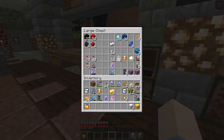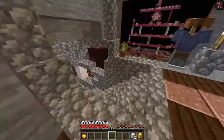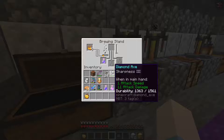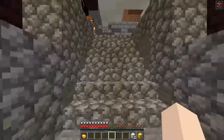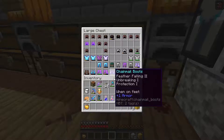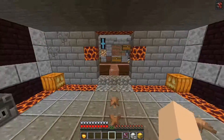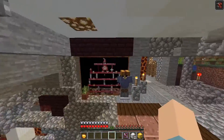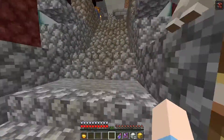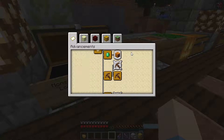I'll put those building materials aside for later. The weakness potion is ready. I need to find my piercing crossbow. I originally wanted to end this series with episode 31, but doing everything in one episode is too hard - I still need to tame all the cats, discover every biome, kill every hostile mob, and get a trident.